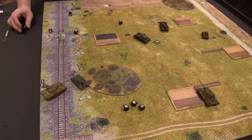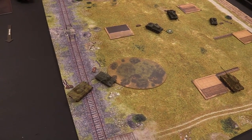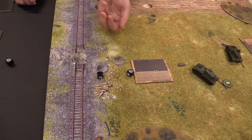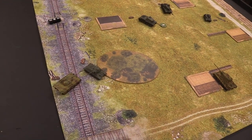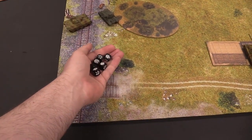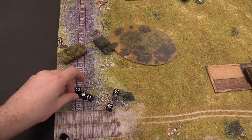Next initiative is the T-34 shooting back. Four dice — solid two hits, then the medium tank re-roll brings it to two hits and a crit. The Jagdtiger should cap out at six defense dice again. Throwing six dice and stopping all the hits. The Jagdtiger doesn't care.